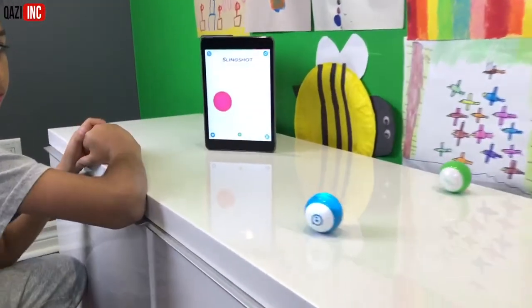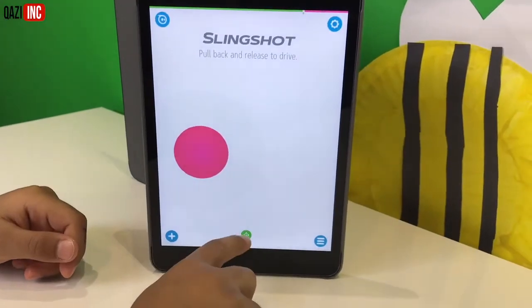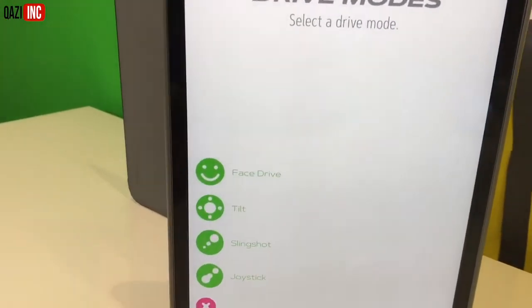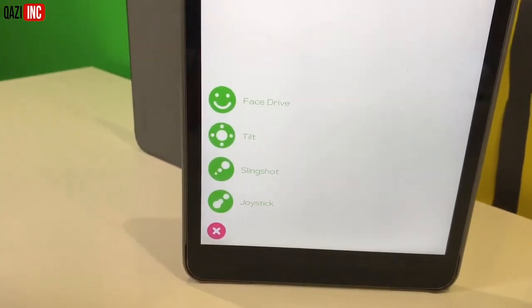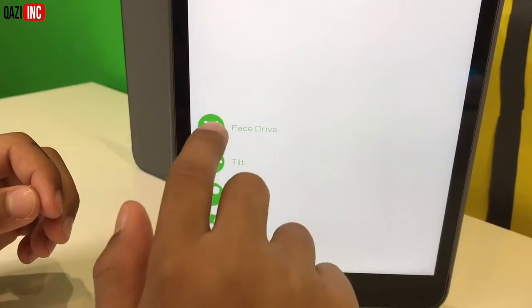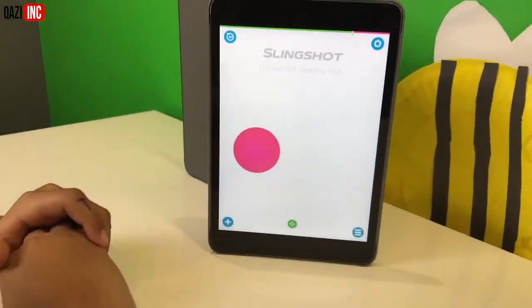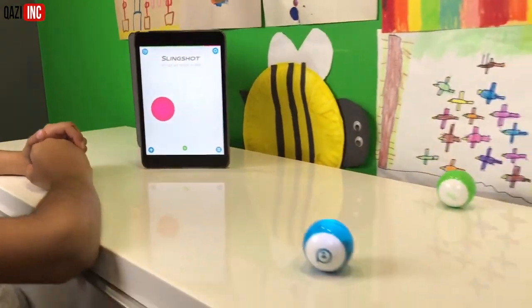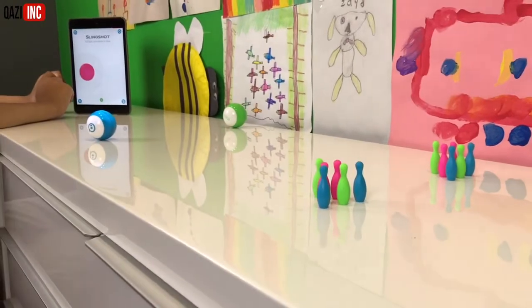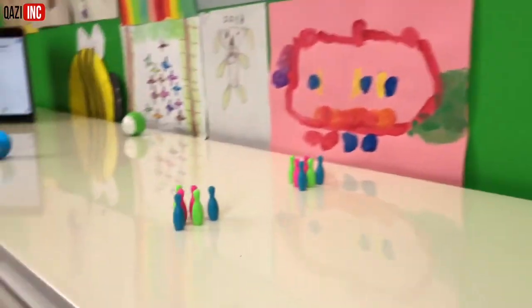So we're all connected. We're going to use a slingshot option. Click on the plus sign at the bottom. These are different options: we have face drive, tilt, slingshot, joystick. So let's do the slingshot for the bowling. We'll pick up the slingshot. So then we're all ready. We're going to pull the slingshot back. Hopefully the Sphero mini is aligned and we're going to try to hit the pins. Isa, you think we're going to hit it? I think you're going to knock that orange one down.